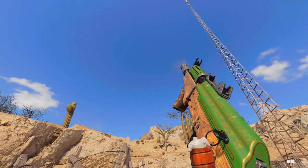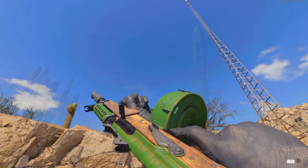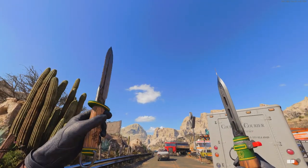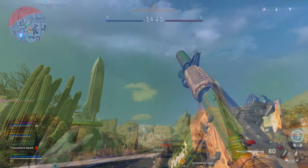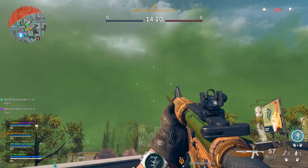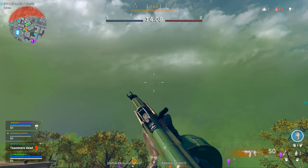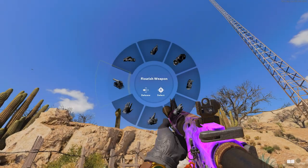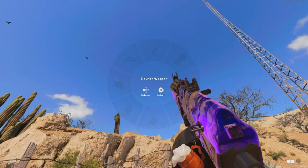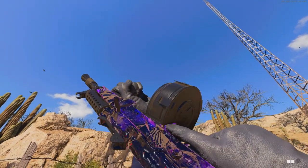For the AK-74U, pretty much the same design style as the XM4, and of course the ballistic knife with a cool inspect animation. I also swapped over to Warzone so you can get a comparison of how the blueprints look there — the tracers do work on Warzone. Finally, here's how Dark Ether looks on the XM4 and the AK-74U.